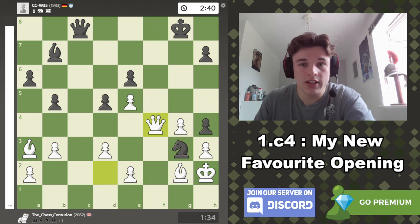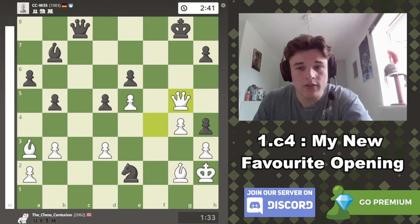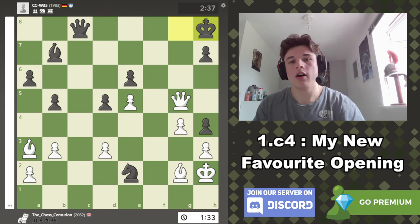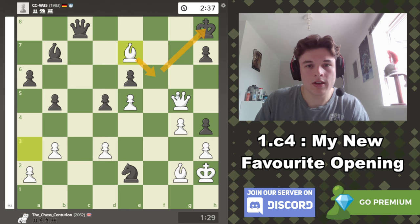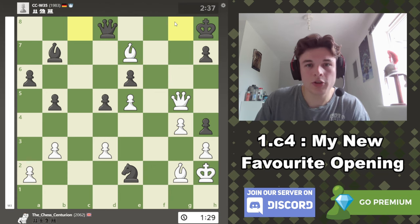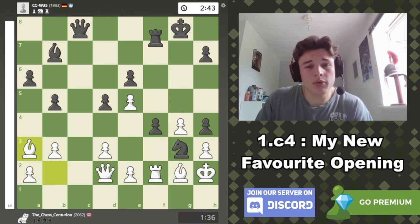After Bishop a3, Rook f7, then I take and we get the same position except I get an extra move with Bishop a3 in place. Knight e2 kind of just loses to Queen g5, and after King h8 — actually, that is the winning move: Bishop e7 just ends the game because it's mate. If you go h6 to give your King a square, then it's still mate and you can't defend yourself. If you play a move like Queen g8, you're mated. So yeah, I thought this was quite an interesting game — even though it wasn't a pure English, it made me realise that even if my opponent plays a very weird Dutch-Caro sort of thing, the double fianchetto setup is still very viable.